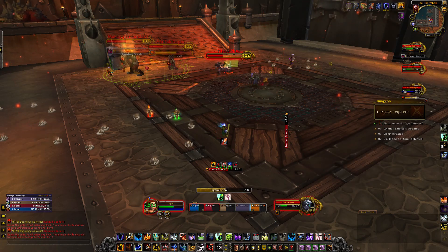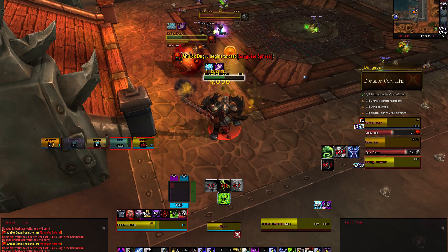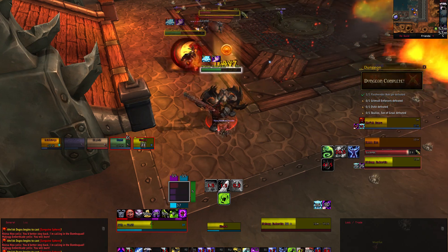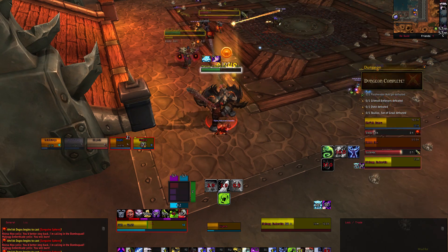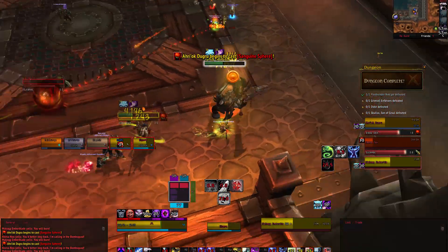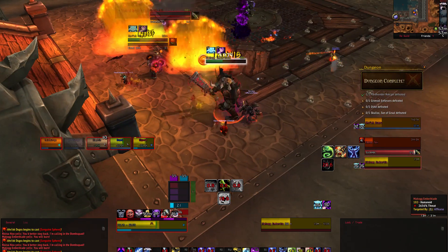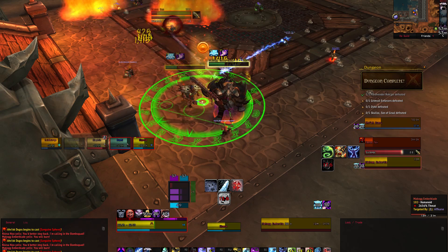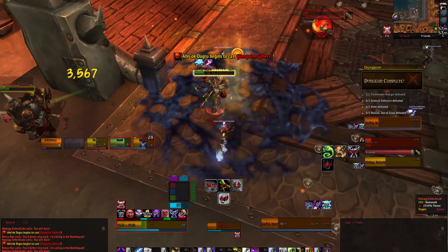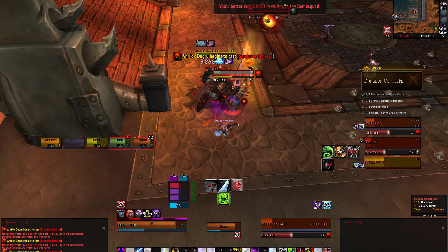When Nessa casts Bomb Squad, she will release a Big Boom - a little bomb at a random player dealing fire damage to anyone within 7 yards of the impact. It may be difficult to see these coming, but the damage can be avoided. Macaag Emberblade will charge forward dealing fire damage to all his enemies - this ability will always travel in the direction the tank is facing him, so he should be tanked to the side and faced away from the group. Very mobile tanks should be able to dodge this ability, but if you are going to get hit you should attempt to pop a minor cooldown. Watch out for his ability Lava Sweep - he will create waves of lava dealing a moderate amount of fire damage to anyone caught in its path.